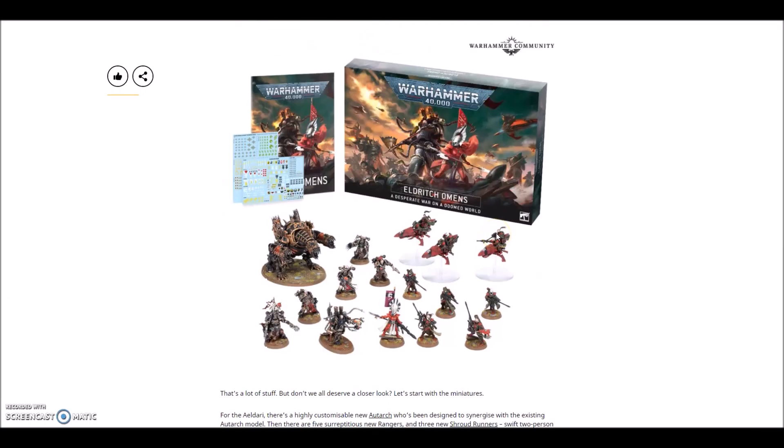You would get better forces with the Eldar Start Collecting - you'd have the Windriders, the Wraithblades or Wraithguard, your Wraith Lord, and your War Walker: two vehicles, an elite, and your fast attack. And your Autarch is easy to kit-bash from the Windriders. For the Chaos one, you have your Lord of Possession, your two Possessed units, two Obliterators, your Venomcrawler, and 10 Chaos Space Marines. Yes, they're all mono-posed, but you aren't losing anything by choosing those over what's in this box.